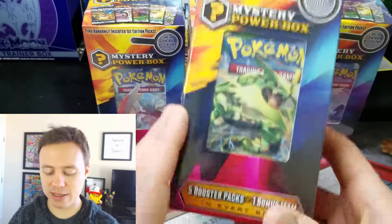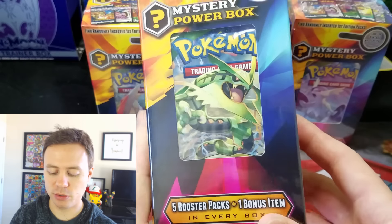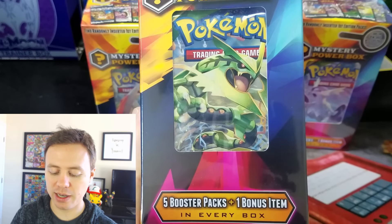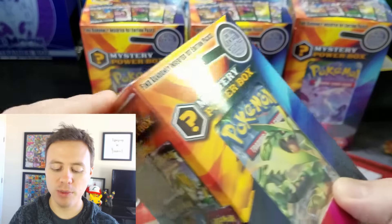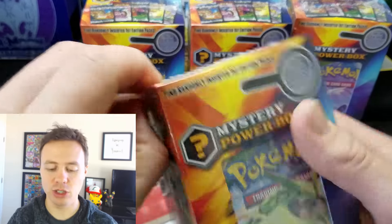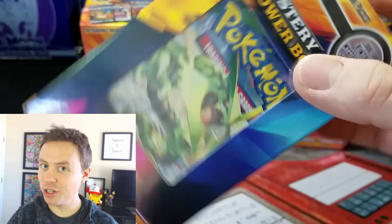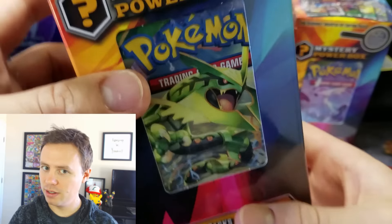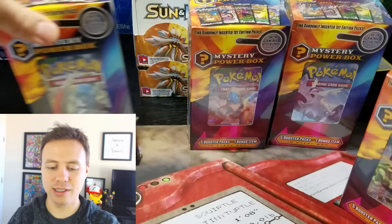These come with five booster packs, and these are different than the second edition Mystery Power Boxes, which came with two coins. These come with one bonus item. From what I've opened up already, the bonus item is usually a coin. You can hear the coin in there, so now instead of two coins, these are coming with one coin. It applies with all of these.